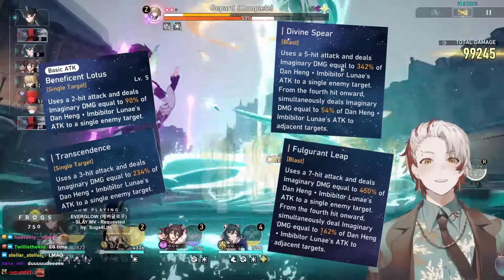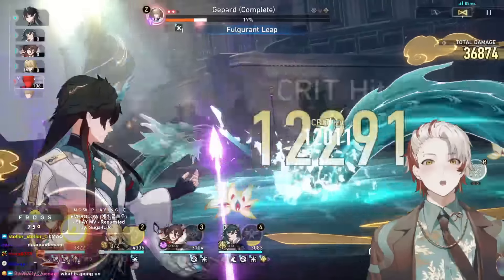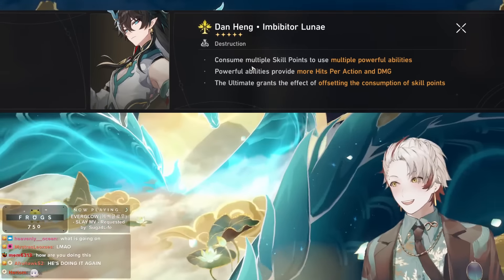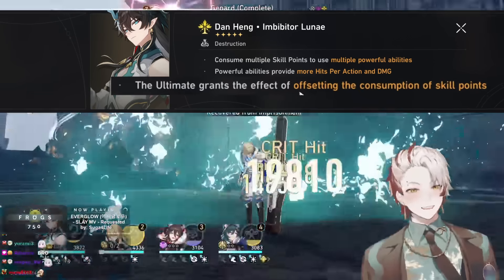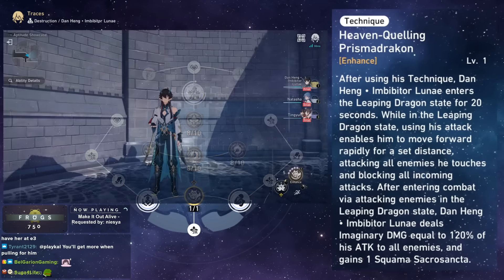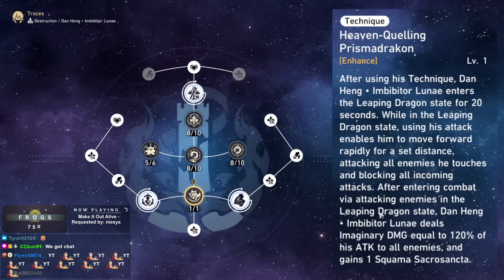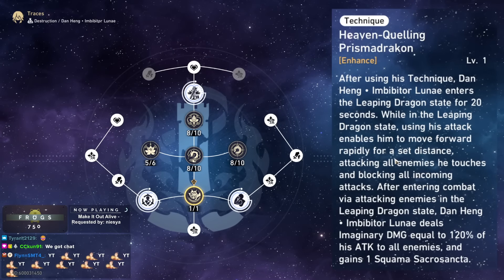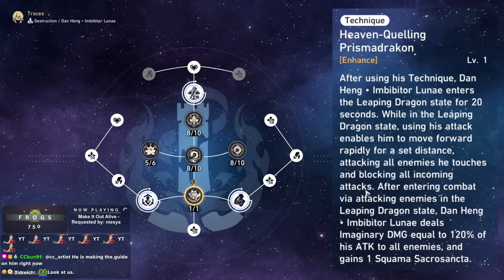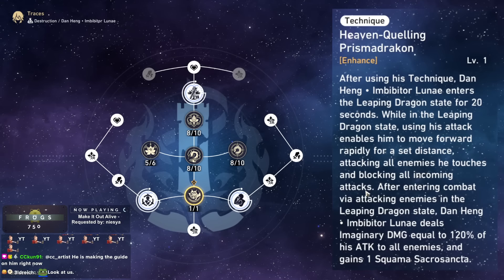His basic attack has 4 different forms, and they are incredibly powerful. They get much, much stronger on each level — not minor upgrades, he gets quite significantly powerful. His ultimate grants the effect of offsetting the consumption of skill points. His technique really only serves to give him 1 extra SS stack. It does have the nice effect of attacking all enemies and blocking all incoming attacks, but you shouldn't be getting hit while you're in the map anyway.